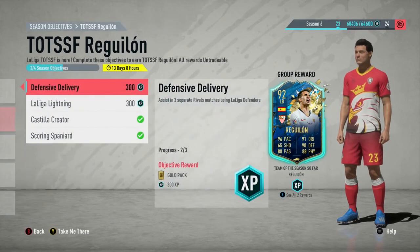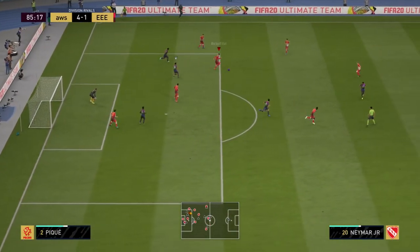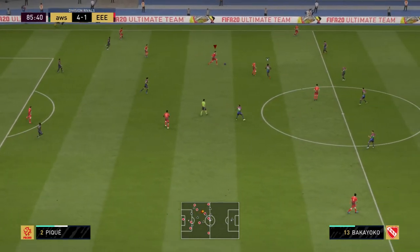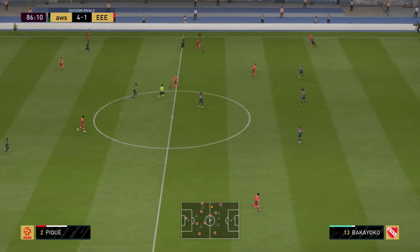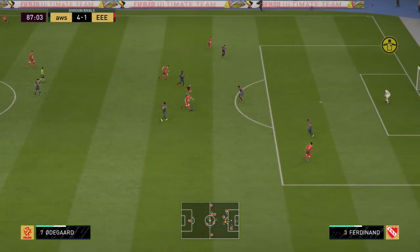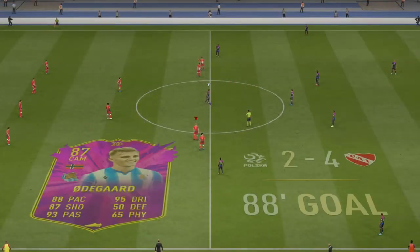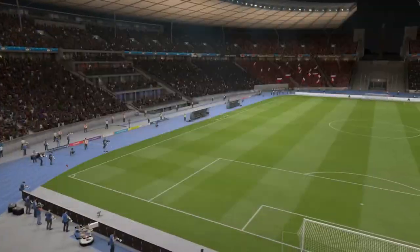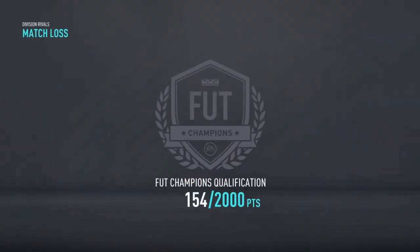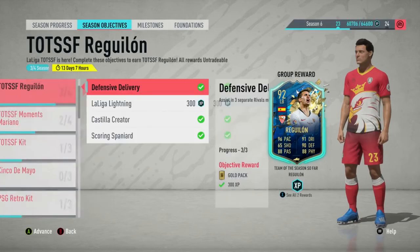Defensive Delivery is assisting in three separate rivals matches using La Liga defenders. I had Firpo and Roberto on the bench and put them on if I was winning by a comfortable margin or if I was out of the game. Here I won the ball back with PK in my own box and just ran — it was the 86th minute, I thought screw it, fake shot his player, gave it to Odegaard. Play carried on, a shot into the near post actually counted as an assist, so I got quite lucky the foul wasn't blown. PK got the assist there, not either of my fullbacks I subbed on.